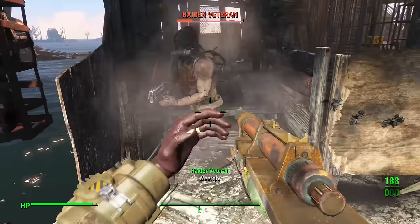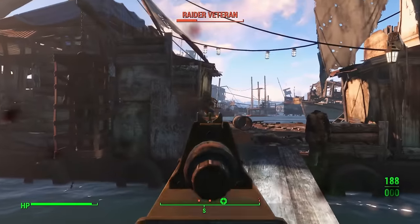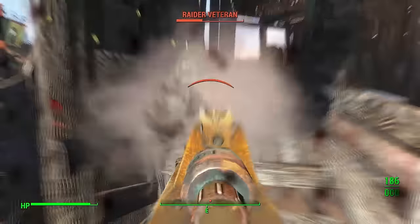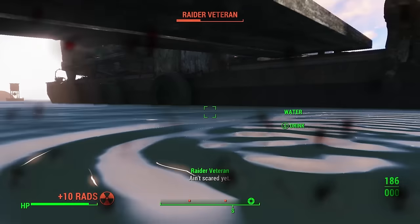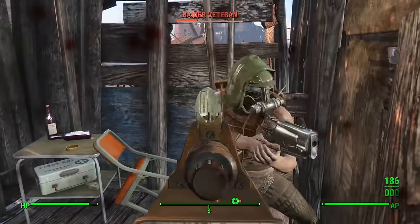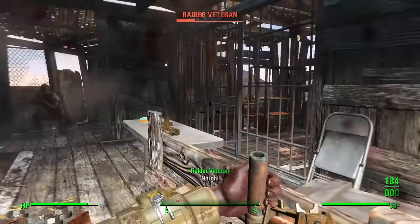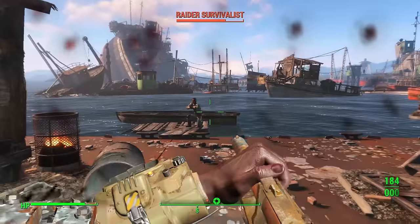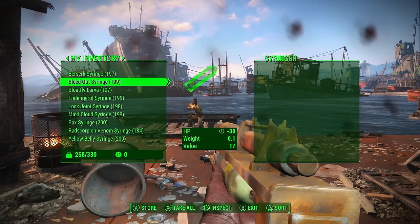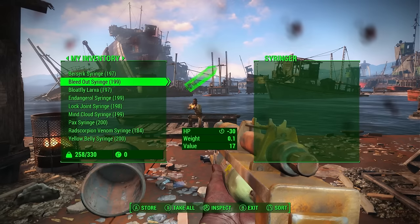Straight up in combat, it's not as good. The bleed out syringes just do not do enough damage — you're better off using practically any other weapon. But there are some unique ones that are really good for an assassin kind of character. You could sneak around and shoot someone with a berserk syringe and have them go psycho for two minutes, attacking everyone else nearby. Then you could hit them with a bloat fly syringe so that when his friends kill him because he was going crazy, he dies and a bloat fly hatches from him, attacking even more of the raiders. So it allows you to sort of cause havoc from a quiet area.